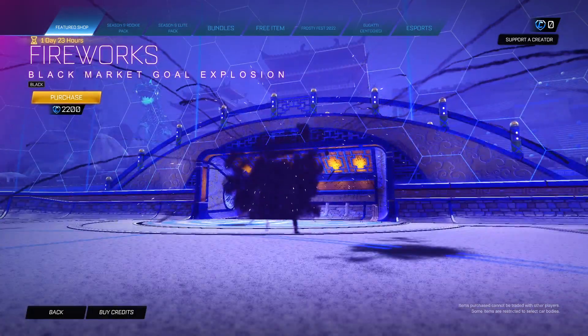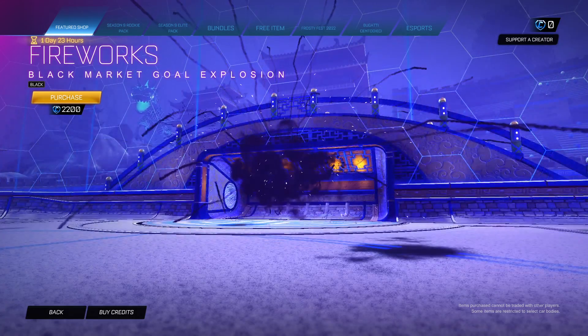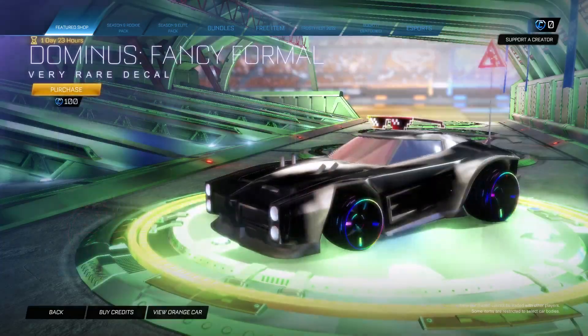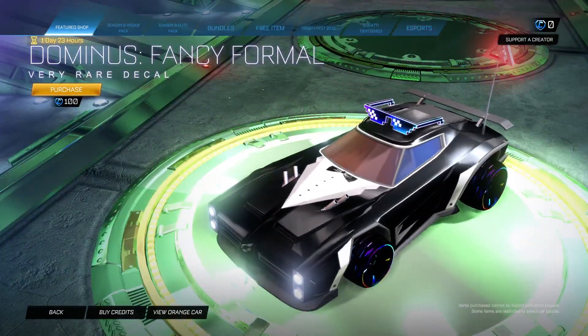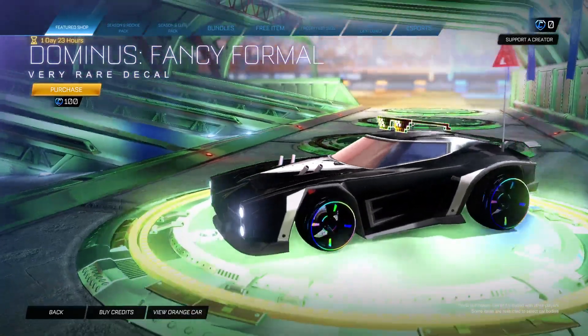We have the Fireworks in Black Gold Explosion — very nice, we'll see that again real quick. We also have the Dominus Fancy Formal red decal, very nice. It doesn't actually change colour with the different vehicles unfortunately, it's just always black and white.